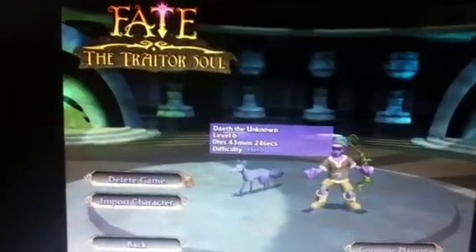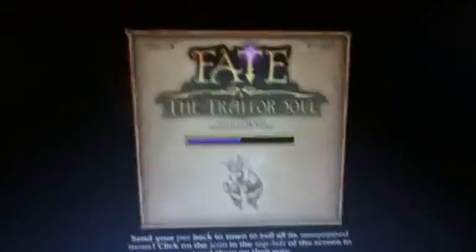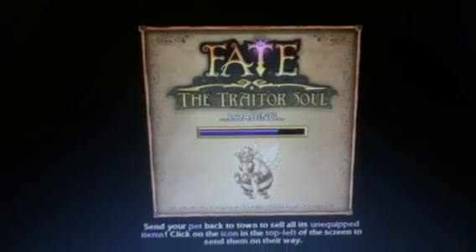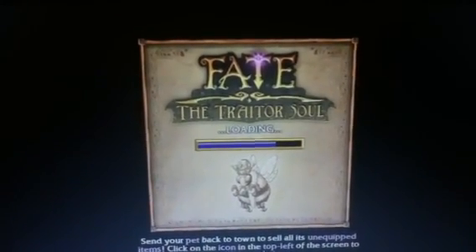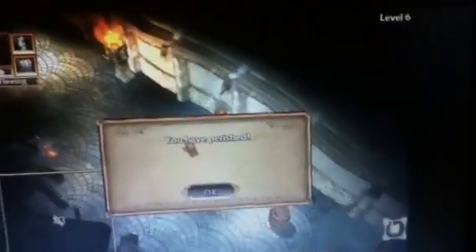So what you want to do, you want to start the game. If you already have one on, go ahead and play it. So here I am in the game and everything — see your gold down there? 200 and whatever. I just died.